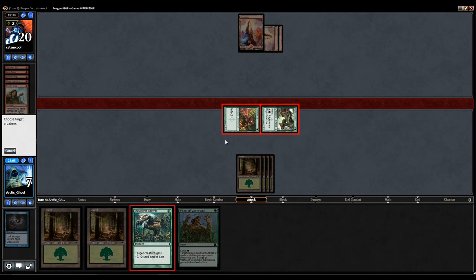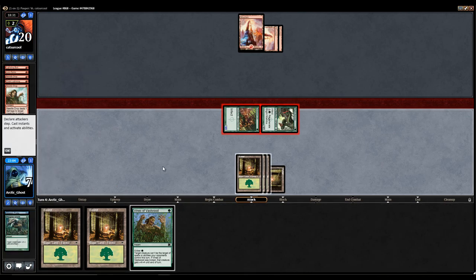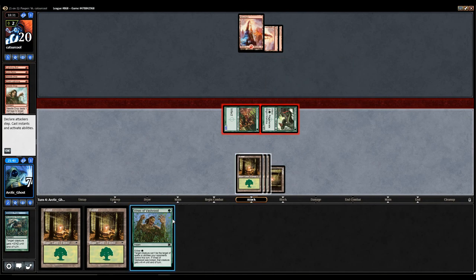What I'm going to do is mutagen-grow this guy and see what my opponent does. My opponent chose not to do anything. Actually, I probably should not have done that, because my opponent can still Fire Blast this in response and now I can't save it. Let's see what my opponent does.